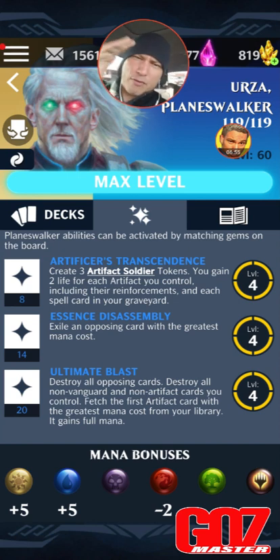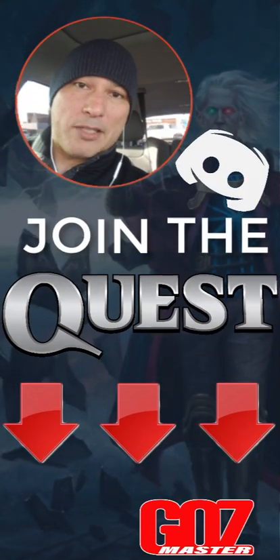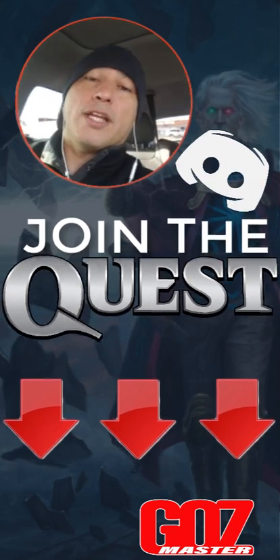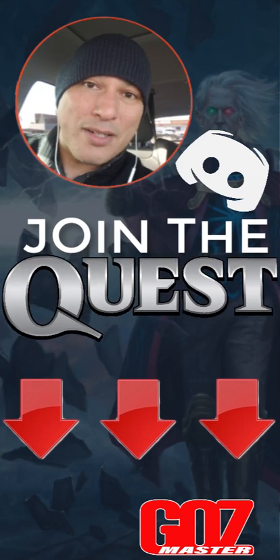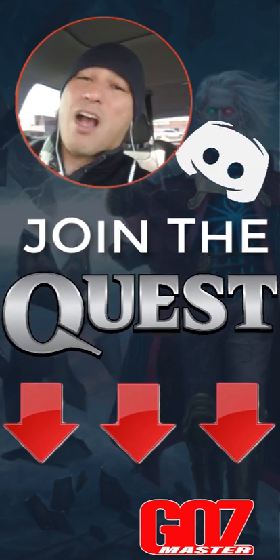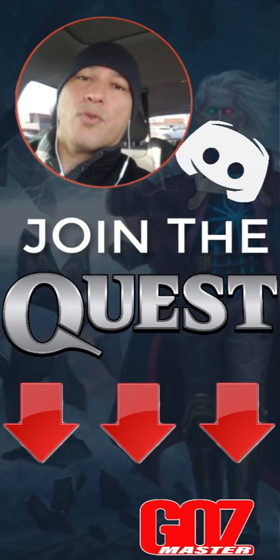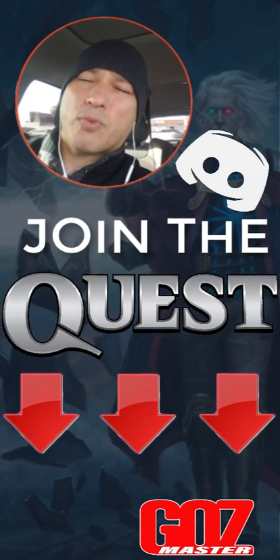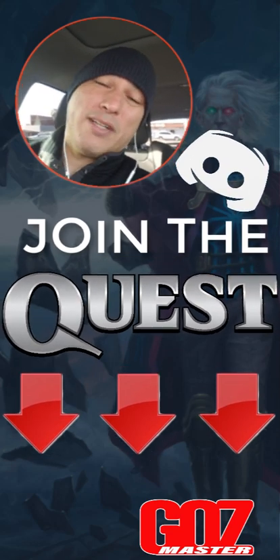Whether you pick him up for cash or for gold in the future — hello future you, congrats — these are just a couple of sub-optimal builds I've put together for Urza. I will be playing with him more often and posting those inside my Discord. What do you think about Urza Planeswalker? Are you picking him up for IRL cash or gold? If you already have him and have builds you think are fantastic, I'd love to hear about it. As always, I appreciate you. Click the link below, get to the Discord, join the greatest gamers in the world — and always like, subscribe, comment. Until our next quest, I appreciate you.